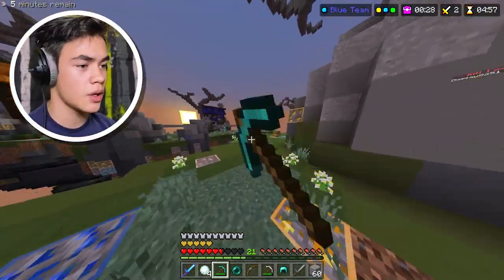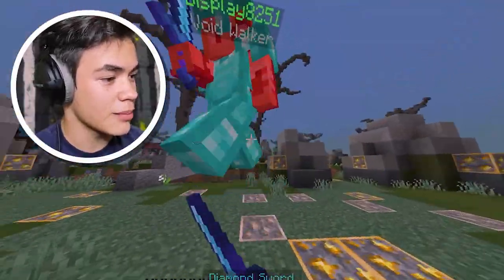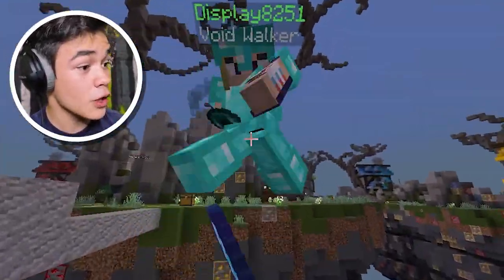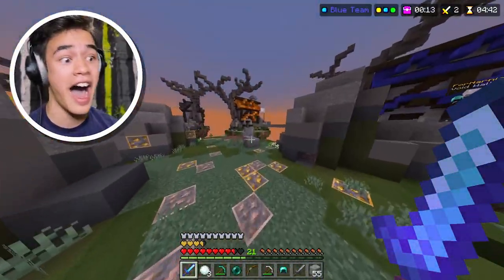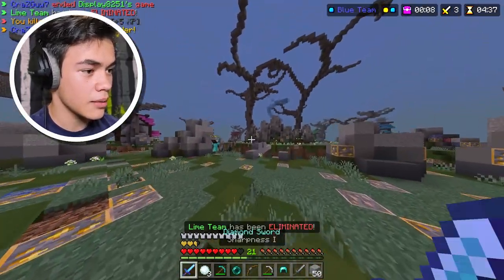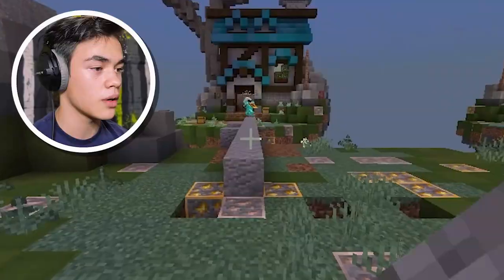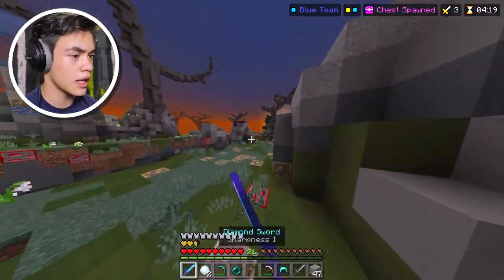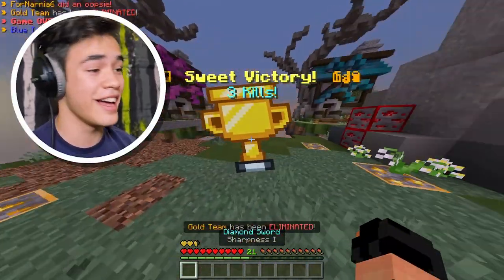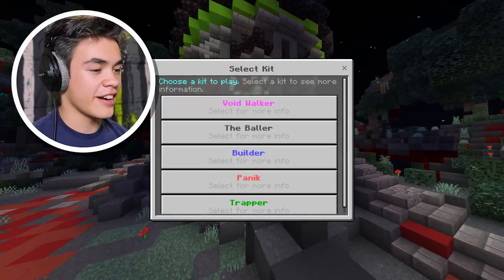How many people are left? Three people including us. Let's go take him out. Don't tell me this is the guy with the Nemo — it is! Why are you doing this to me? That was an insane combo — oh no! Where are you running? He throws a pearl — where's he going? Oh, he purled into the void himself. Another game, another kit!